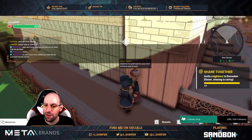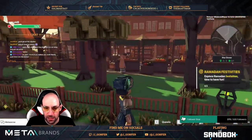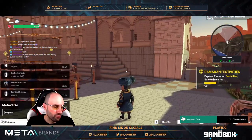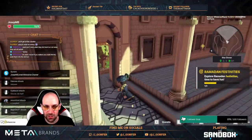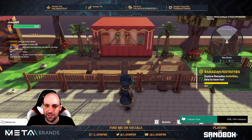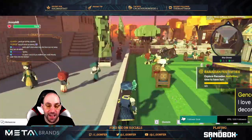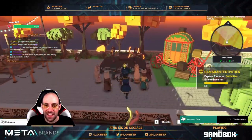Ramadan festivities activities — there are just three targets. The first is with this group. Let's use the respawn to save time. One of the targets is just there. Another one is with the puppets we found earlier. And we have another target just over there. The default avatar in this experience is really beautiful by the way.